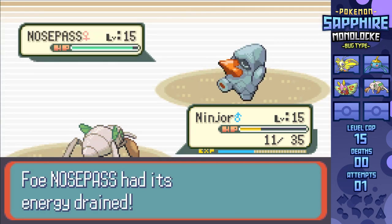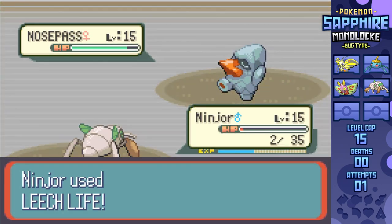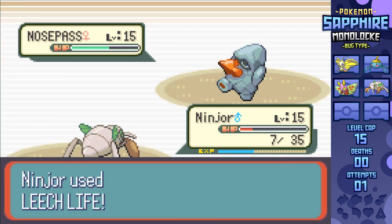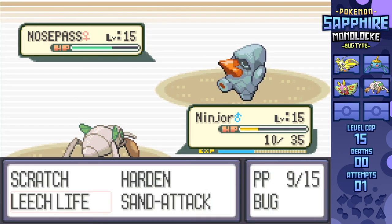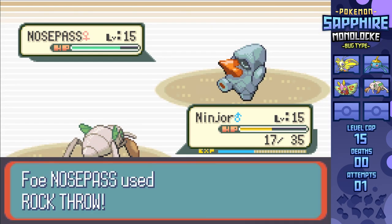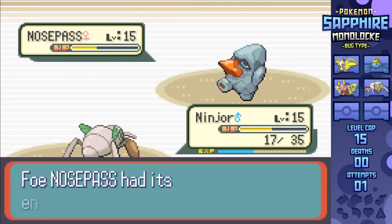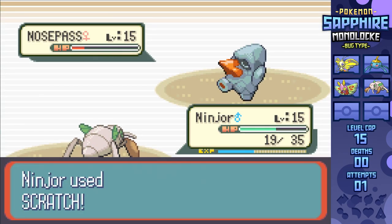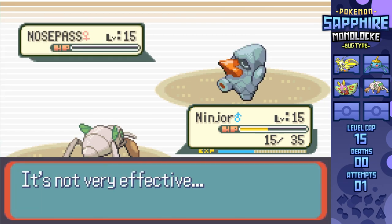I set up two Hardens before going for Leech Life, as her accuracy shouldn't be good enough to get through the recovery I get every turn. But she's hitting an awful lot of attacks through six Sand Attacks, so many that Nincada's pulled down to two HP. A critical Leech Life from Nincada, backed by a second next turn, puts Nincada back in the game, leading to a Potion. This goes on and on for turn after turn, and since Roxanne's got two Potions, I have to do this dance a third time. Eventually Nincada runs out of Leech Life PP, so I've got to swap over to Scratch. A few Scratches after the 15 uses of Leech Life are enough to put Nosepass down for good, winning me the Stone Badge.